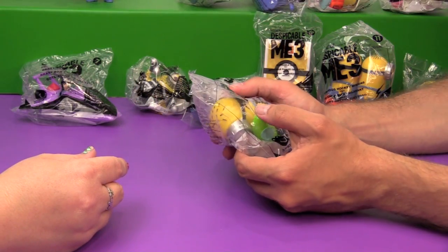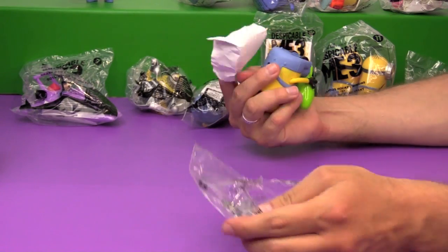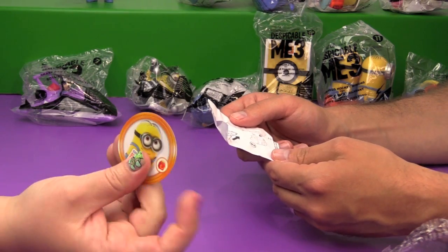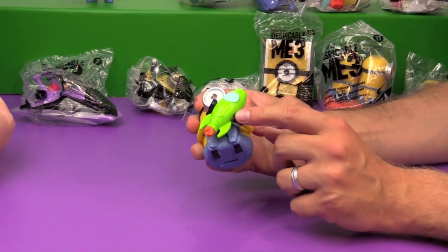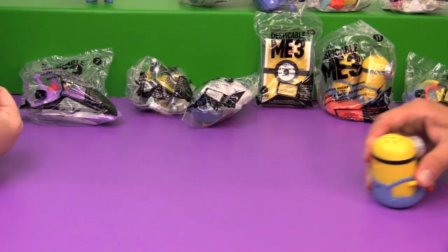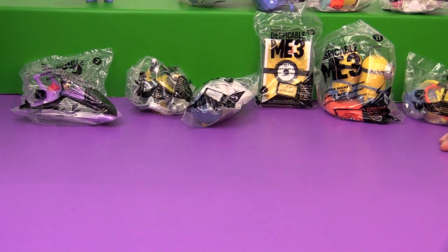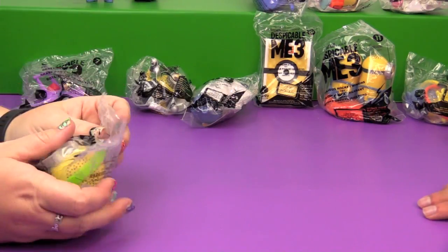Next up we have toy number two — Rocker Racer Minion. I think he's a pullback. He's holding this green Gru missile rocket. Oh, you pull him forward and he goes backwards because he's holding the rocket. Whoa! That makes more sense — like holding the rocket like that you would go backwards. That's cute. I like that it goes backwards.